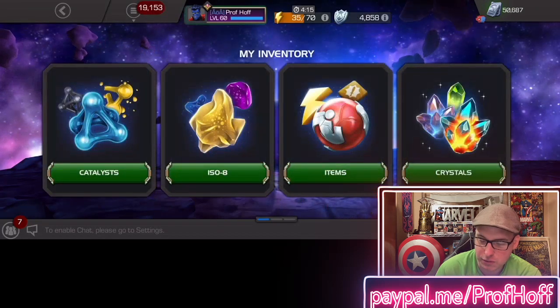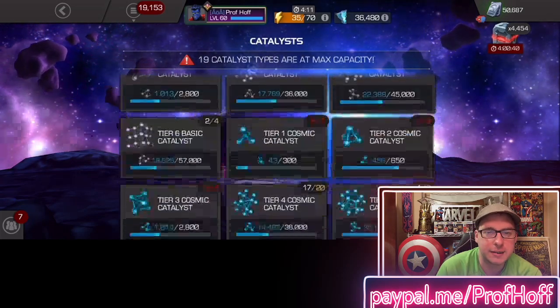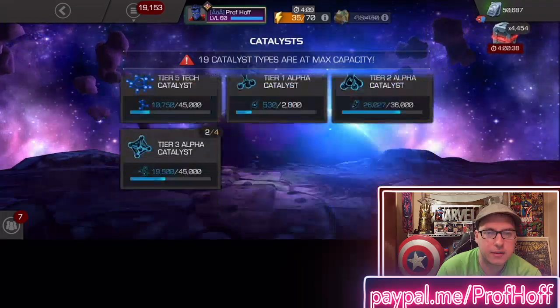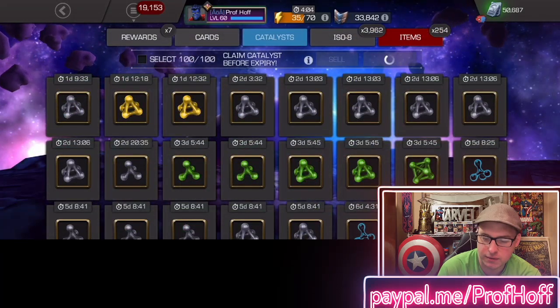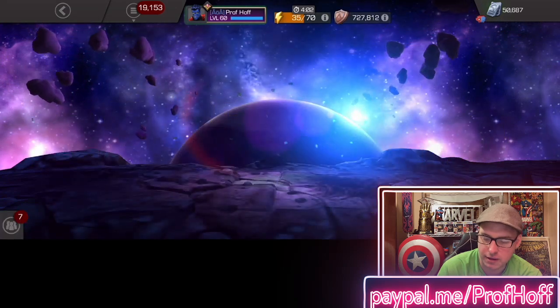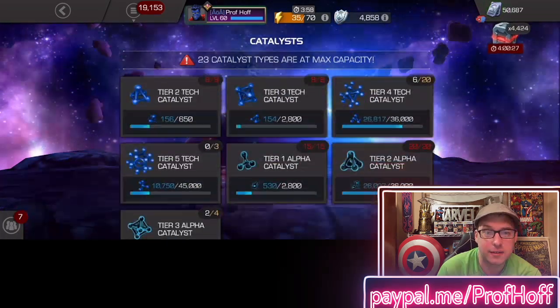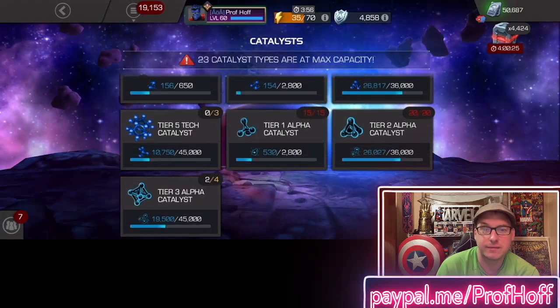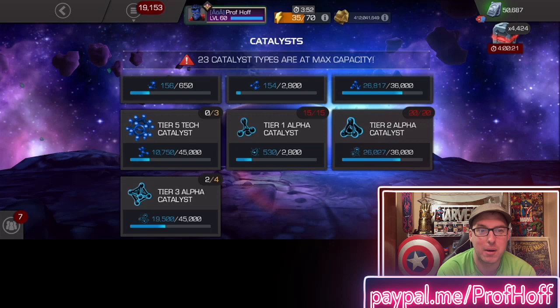You'll see the inventory right now: 8 Tier 5 Basic, 10 Tier 2 Alpha. But you go to Catalyst, hit Claim, and suddenly — just like that — 10 Tier 5 Basic and 20 Tier 2 Alpha. It's like I never ranked them up at all.